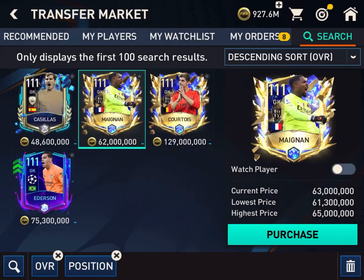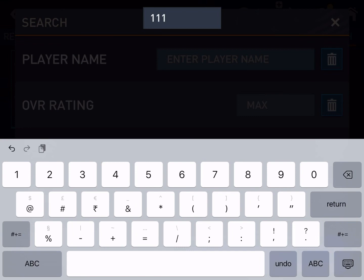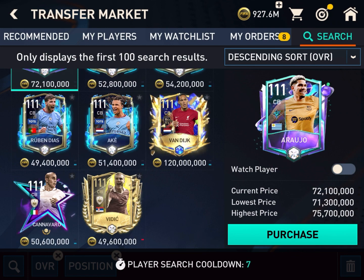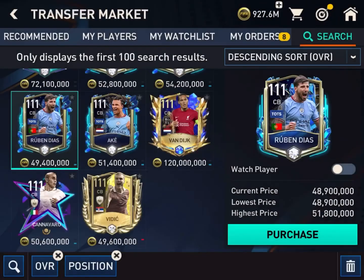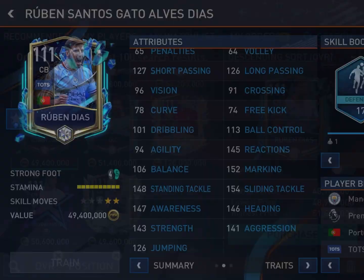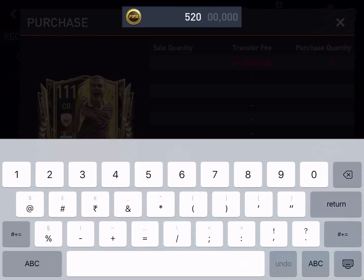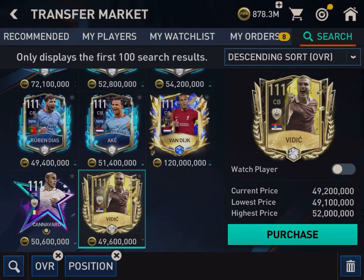Let's see if I have bought all the players or not. Oh, I forgot to buy another central back. Let's find one. I think I will go for Nemanja Vidic of Manchester United, but there are other options too — Ruben Dias at 49.4 million and Cannavaro. I think I will go for Vidic. Ruben Dias stats are good: 103 pace, 149 defending — marking, standing tackle, sliding tackle, heading very good. Vidic has 112 pace and traits dives into tackle and power header. Let's put in a 49.3 million bid. Let's see if I can acquire all the players.